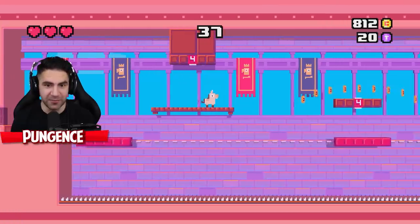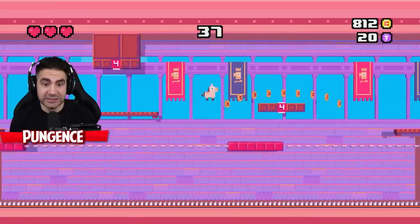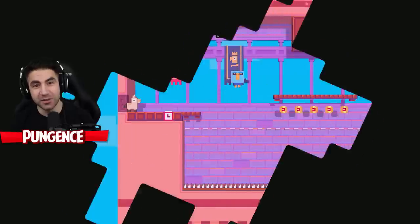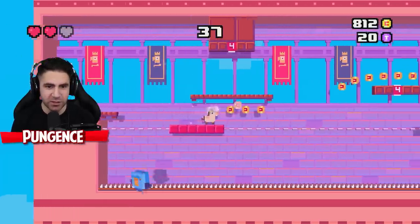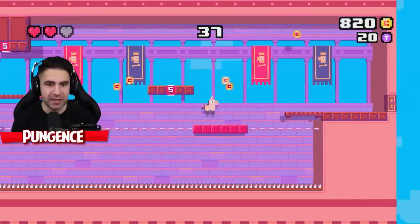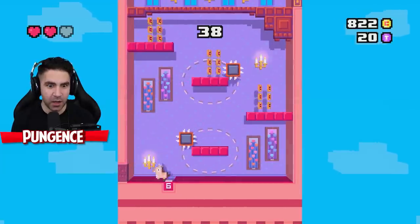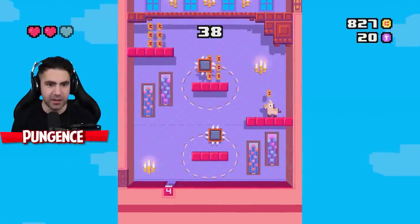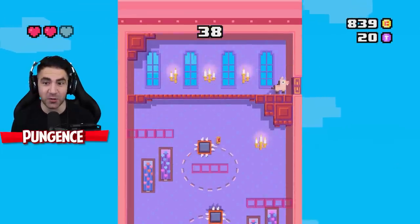Good thing I saw that. I shouldn't have jumped into the spikes right there — that was a bad idea. This is what we like to call a good idea. I think I can just sit on the button. This is not good for me — four, three, two, one. That was close.